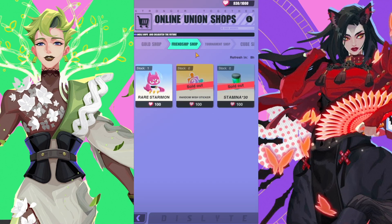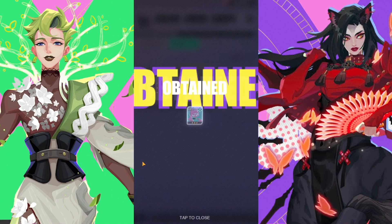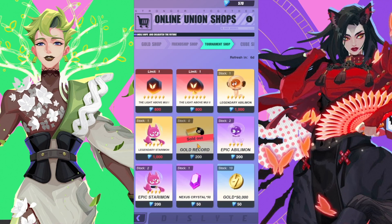Now moving to the friendship shop — this one's pretty straightforward. There are really only two things worth buying here: stamina, which you can buy twice a day, and stickers, which you can only get once but you always want to grab them every day. You'll end up with a lot more stickers than you need. You can also get those rare star mons, but it's not super necessary.